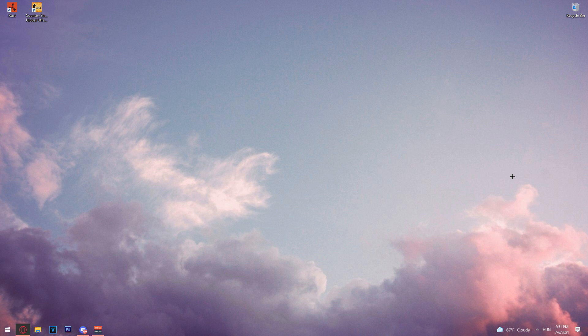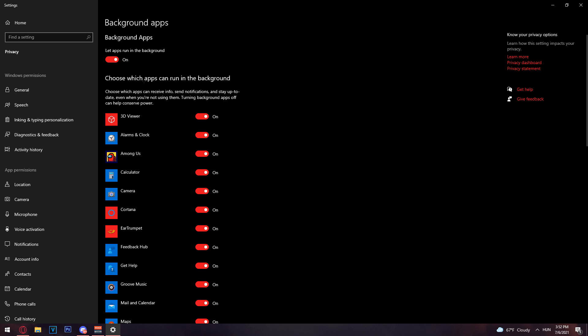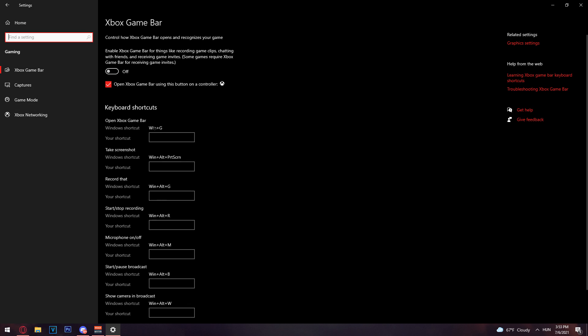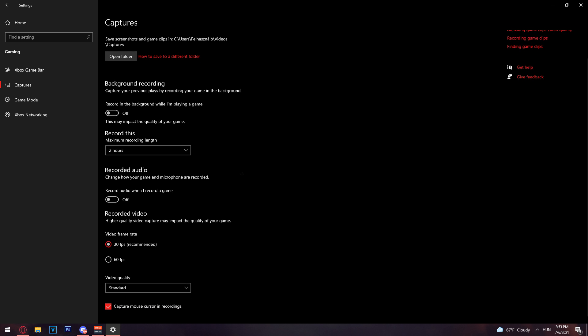Next, disable background apps you don't need. Type 'background apps' in the search bar and turn everything off. Then go to the Gaming section and turn off the Xbox Game Bar and the recording features.